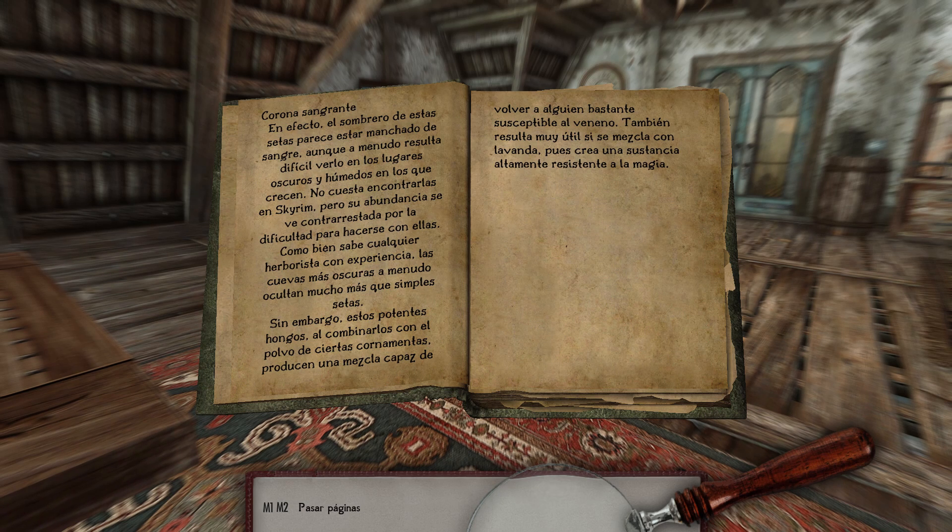Sin embargo, estos potentes hongos, al combinarlos con el polvo de ciertas cornamentas, producen una mezcla capaz de volver a alguien bastante susceptible al veneno. También resultan muy útiles si se mezclan con lavanda, pues crean una sustancia altamente resistente a la magia.